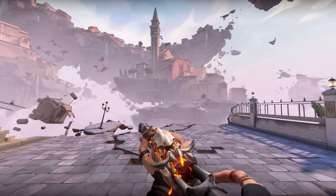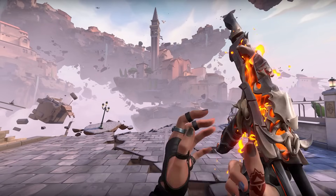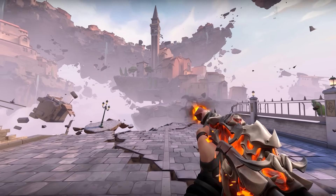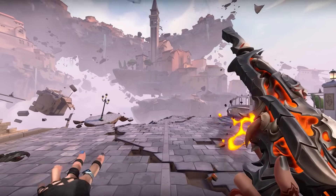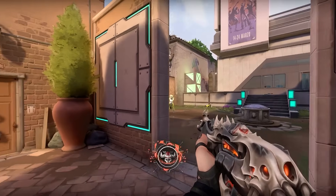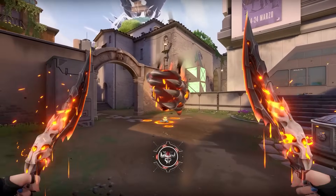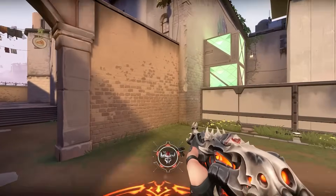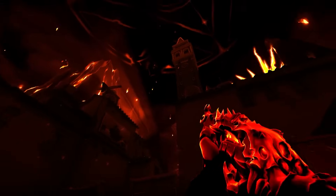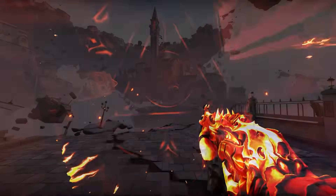The weapons of this bundle are going to have the default animations, but the different models and VFX make up for it. I love the lava flowing out of the skin as you shoot, but I think my favourite thing about this skin line is the sound design. It's a big call to make this early, but I think the kill sounds here could be on the level of Prelude to Chaos. Maybe there's a bit of recency bias there, but it's definitely close for me.